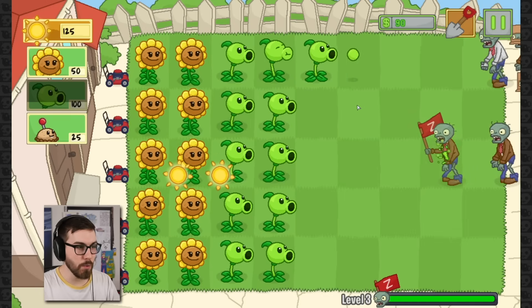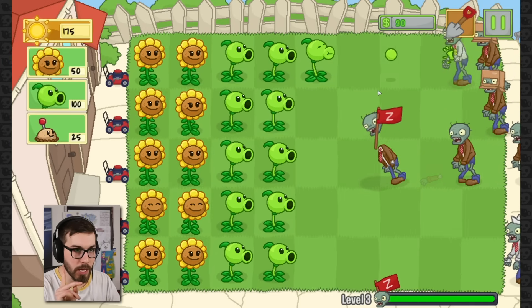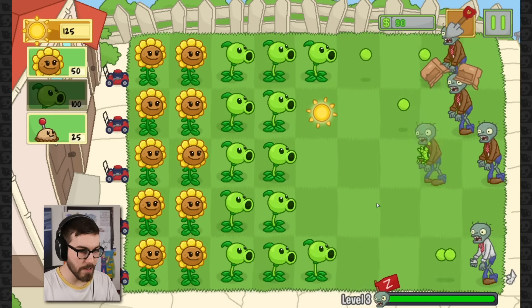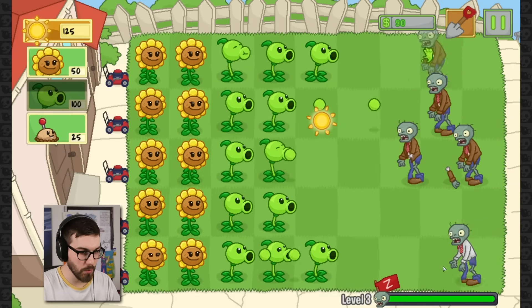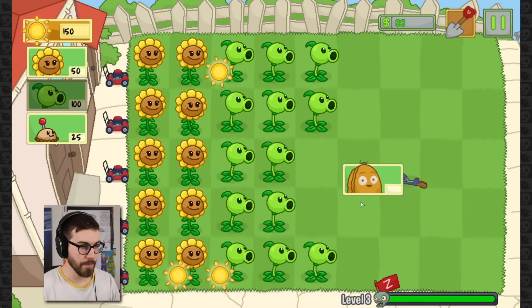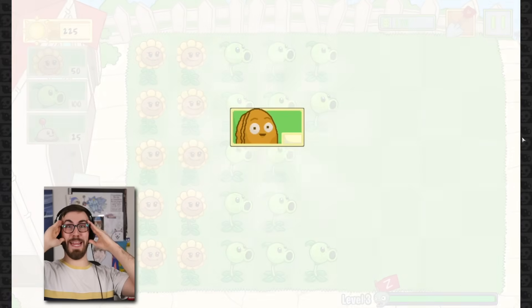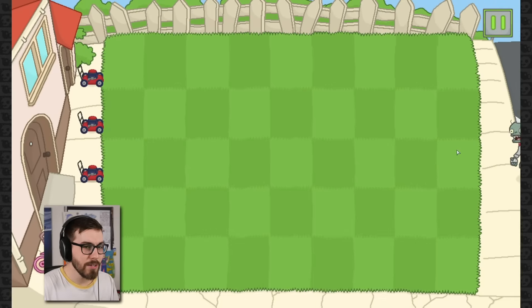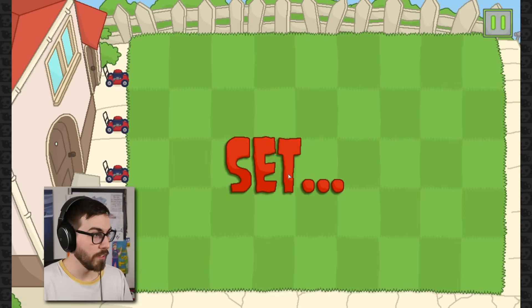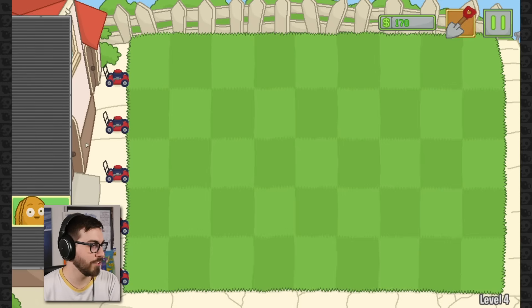Kill that zombie with the paper - don't let him throw his paper at you. You do not put up with that type of behavior. Beautiful! Another one - oh no. He threw paper, but he only got to throw one piece of paper, folks. We unlocked another plant! This is crazy - we're getting so many plants. I gotta look at this zombie - he is a paper thrower zombie, and that is a box head zombie. Very cool.